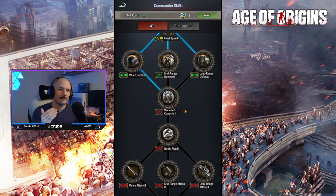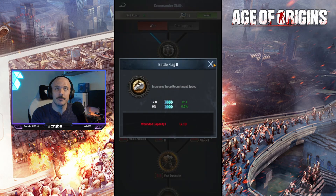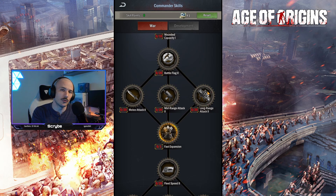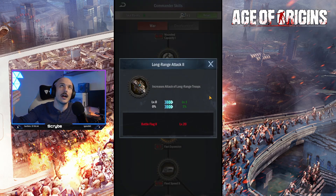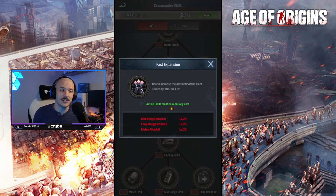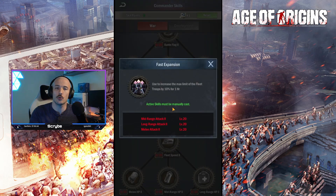Where am I going to go after this? I'll have to get 10 in wounded capacity, increasing our max wounded units, then battle flag two for even faster troop recruitment speed. After that, I'll go back to long-range attack two — I want to stack that damage as much as possible. It's a percentile bonus, so the more I invest in it the better overall it will be, stacking with the previous long-range troops bonus. Then we've got fast expansion as an active ability — we can use it to increase fleet troops by 10% for one hour, which is quite useful for attacking, PvE events like Mother Doom, since having more max fleet troops means you can send out more troops in one go.